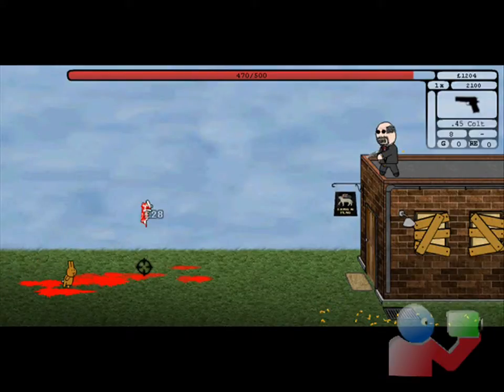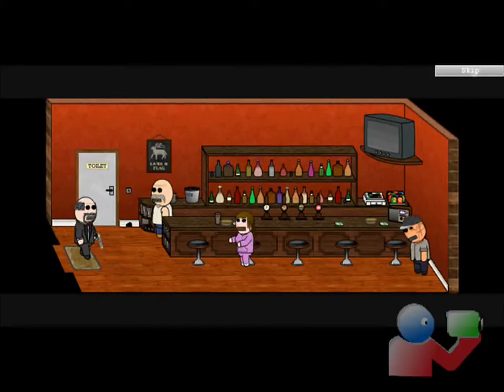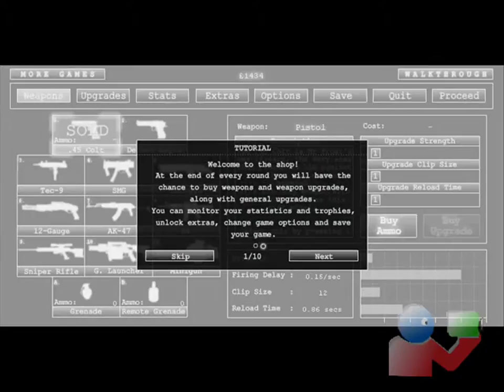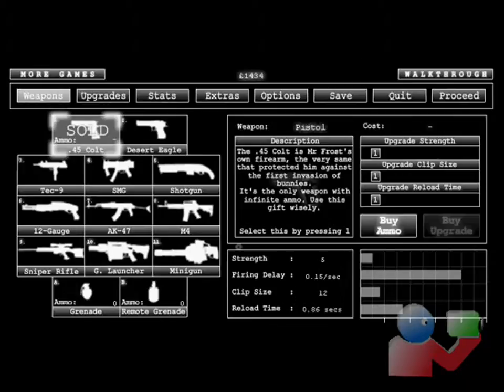So I'm going to pause the video and go to the end of this wave. Okay, I'm on my last bunny so I'm going to kill him. It'll show another video. I'm going to skip the tutorial — it's basically telling you how to shop.